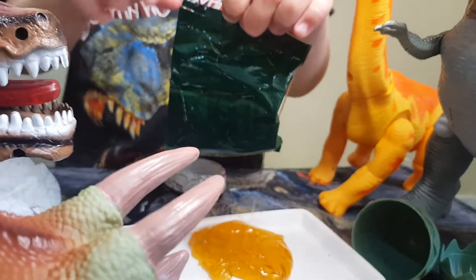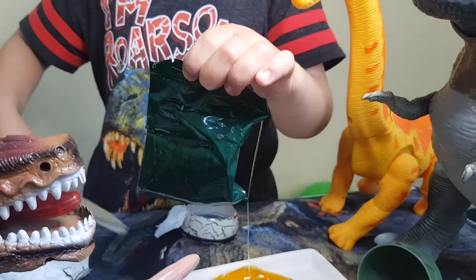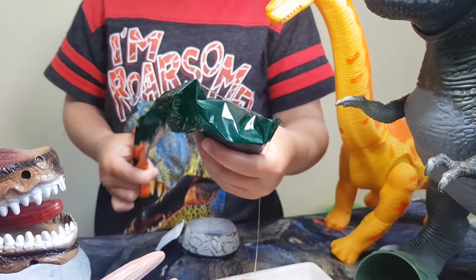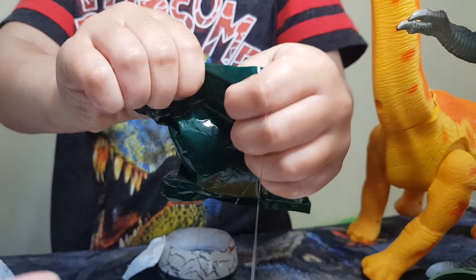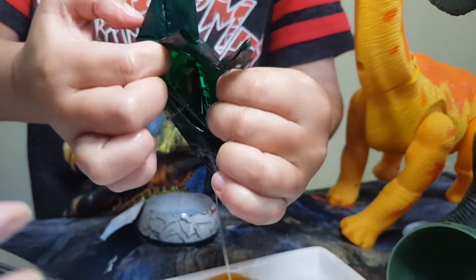If you just want to pull it, there's like a thing on the top that you can pull — it's kind of hard to see. It's all slimy. Let's see what dinosaur I've got!